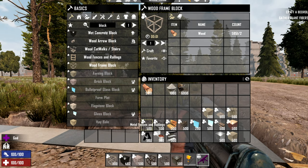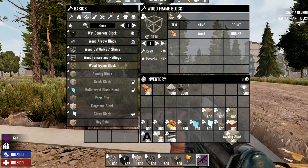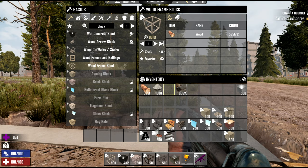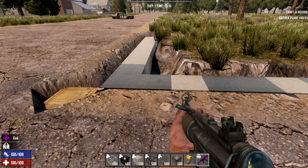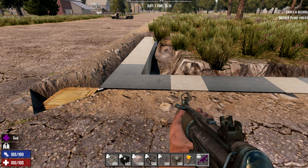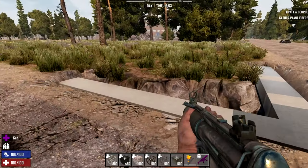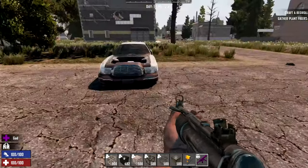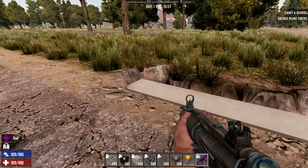These are all the blocks that are shape-shiftable as you're building them. I've given myself a bunch of stuff here just to show what we can do. I've laid out a nice little nine by nine area here, and from there we're going to build up a little bit using a couple of different blocks just for fun.